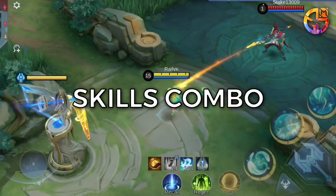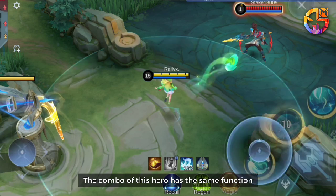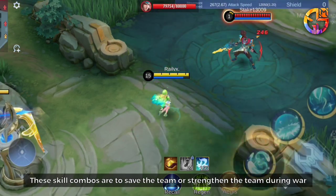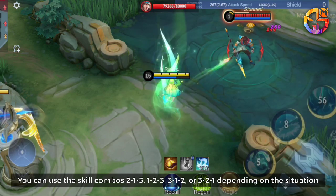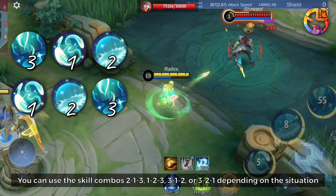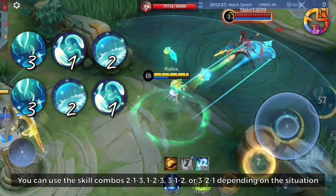Skills Combo: These skill combos are used to save the team or strengthen the team during war. You can use skill combos 1-3, 3-1-2, or 3-1 depending on the situation.